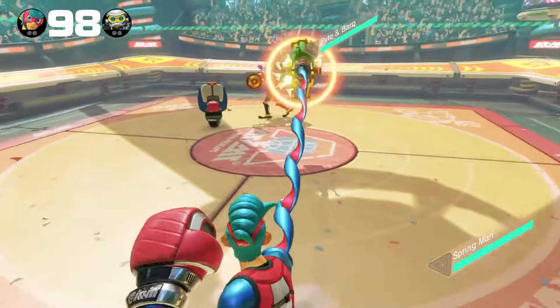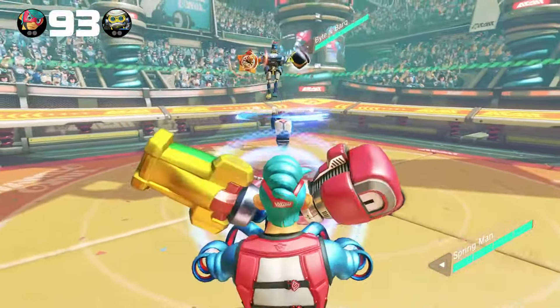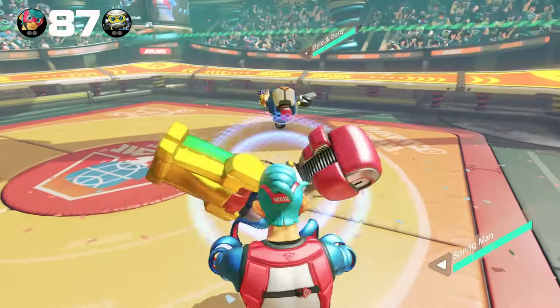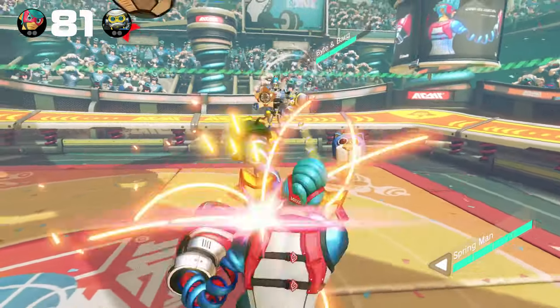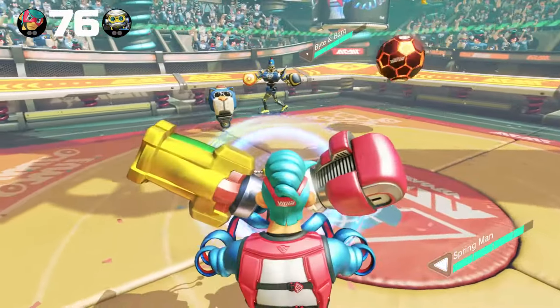It's really good, especially against the CPU because they can't really handle it. You just charge it up and then you fire the laser beam and most of the time you'll get him and it does a lot of damage. But this guy is giving me some trouble, he's dodging a bit. So this is the strategy really to win quickly in story mode and also farm a good amount of coins.